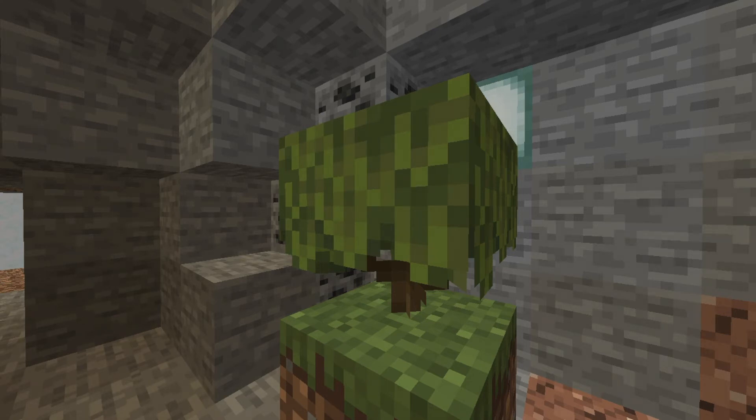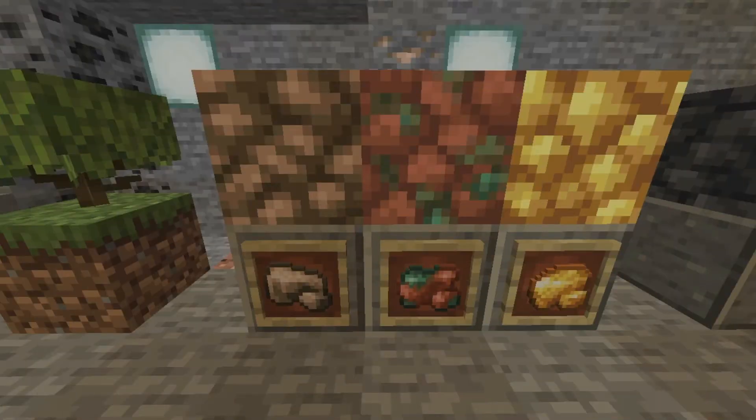Azaleas, as well as their flowering variants, can now be bone-mealed to create Azalea trees, much like saplings. The textures of raw iron and gold blocks, alongside all rare ore materials, have now been changed. The small drip-leaf texture has also been changed alongside these items.